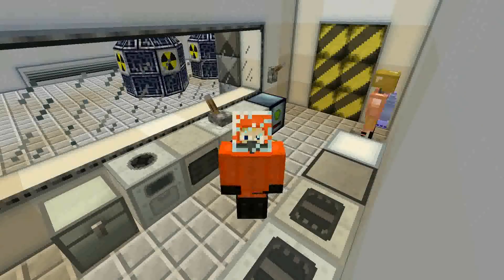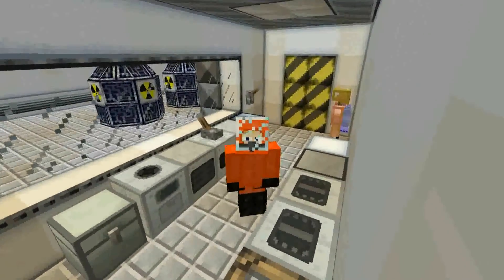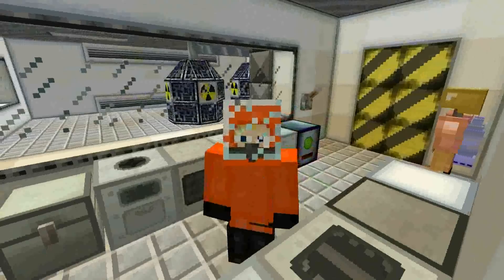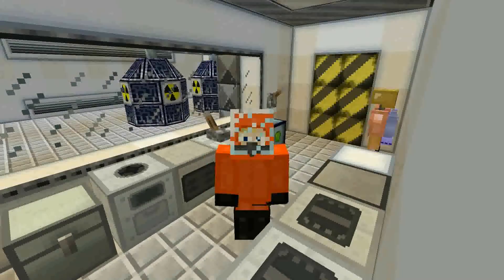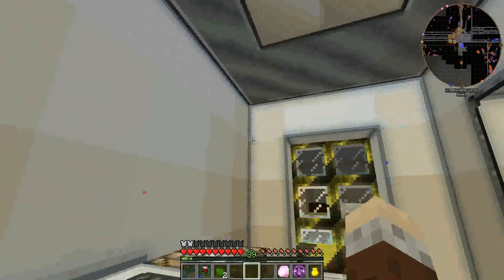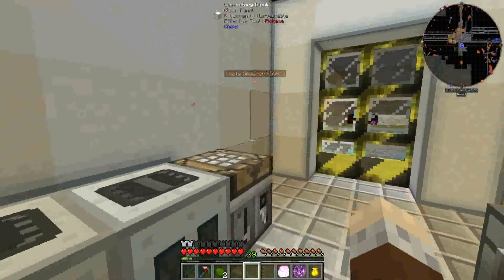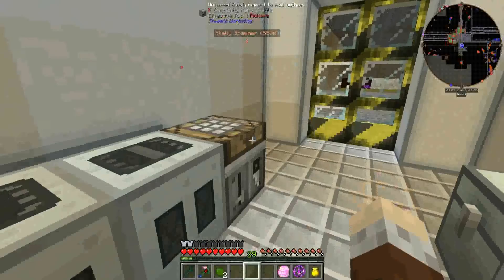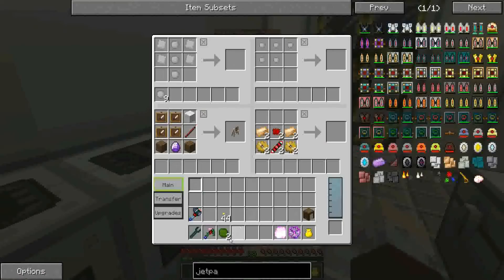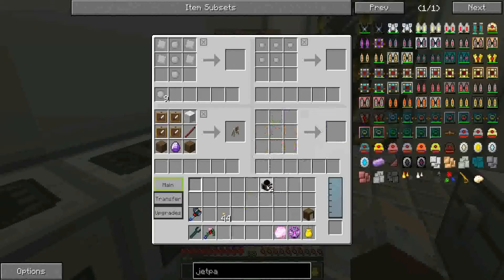Hello everybody and welcome back to Feed the Beast Infinity Evolved Expert Mode with Techno Jock. You're in your reactor room - why on earth are you down there? Surely you've grown out of such primitive technology, I hear you say. Well, there's a couple of things I need down here. If you have a look in my inventory bar, you will see what they are. I need myself a couple of Uranium 238 to be able to make these Reactant Dynamos.